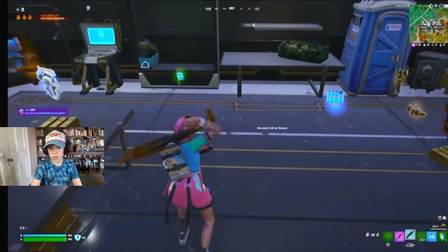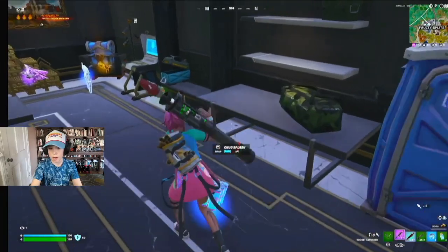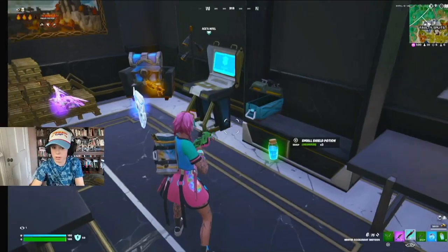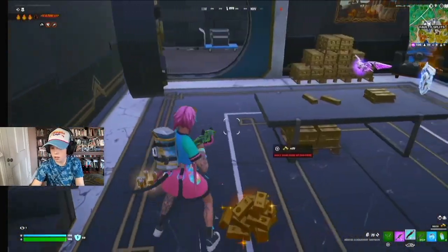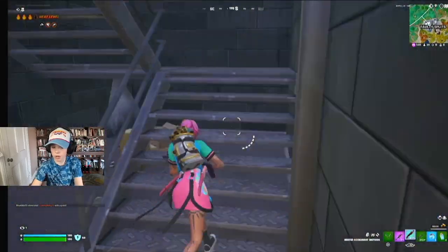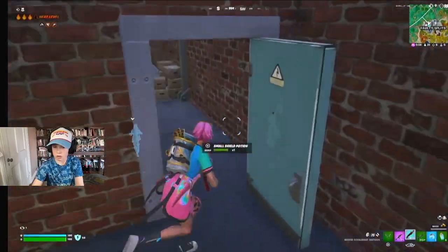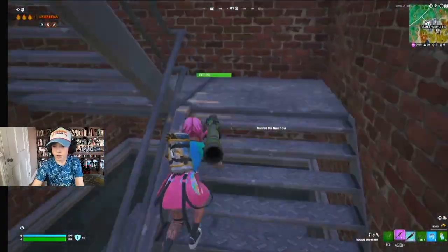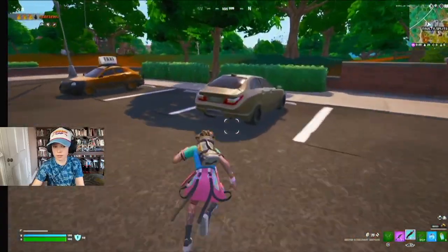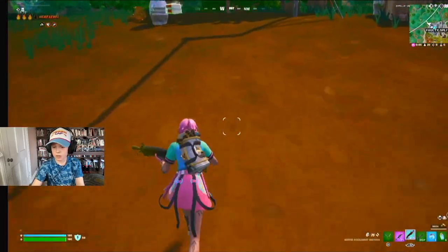Now the only thing that would make this loadout better is a hammer or two. I could get an exotic version and a golden rocket launcher, and then two hammers. But for some reason, the game doesn't want to give me any hammers at all. I might have to live without hammers for a little while, even though they are the best form of rotation and the best form of everything.